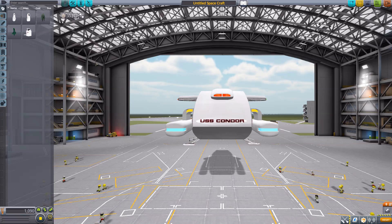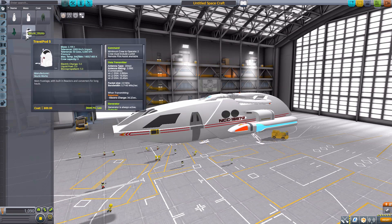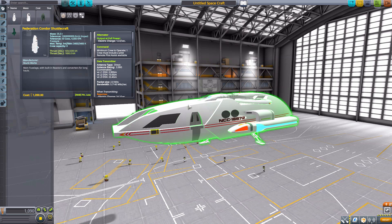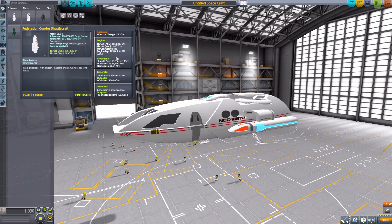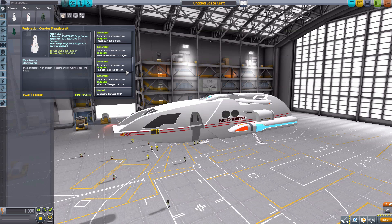Let's start with the first of the federation shuttlecraft, the Condor — oh my, it's beautiful! It has some very impressive stats. I'll say right off the bat, all of these are kind of cheaty because they're based on Star Trek, so they will never run out of fuel and can basically fly anywhere on their own. The Condor holds up to eight crew members — sadly no internal view — and requires one minimum to operate. It has a built-in data transmitter and a magically powerful engine with 1,800 kilonewtons of thrust using liquid fuel and oxidizer.